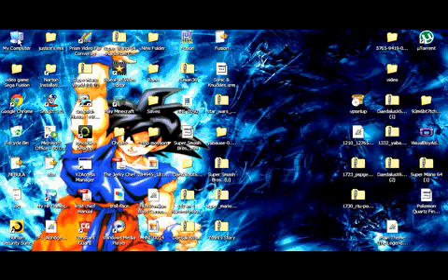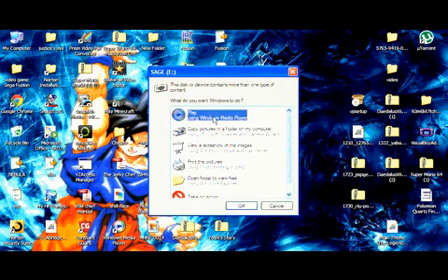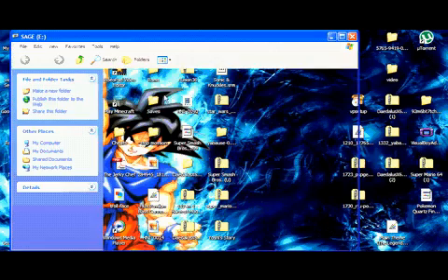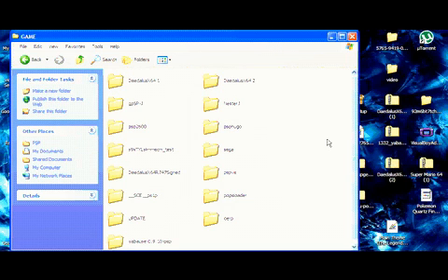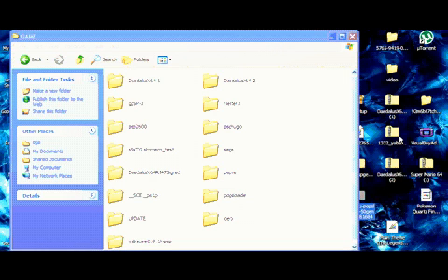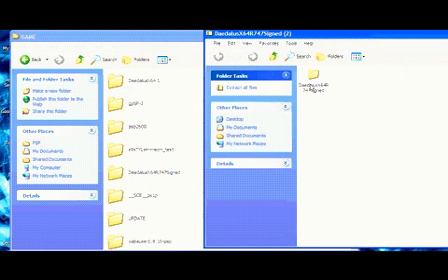Go to USB connection under Settings on your PSP. Go under Folders, go under 50.